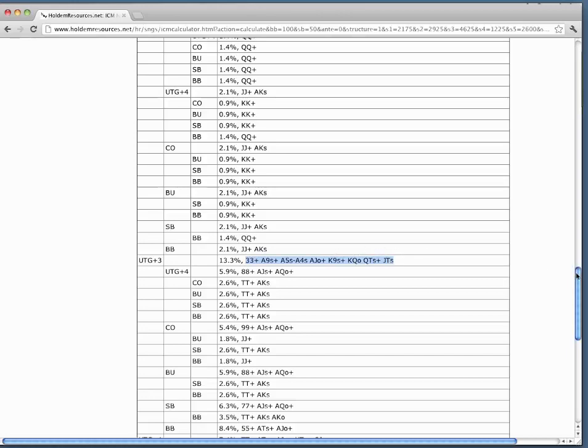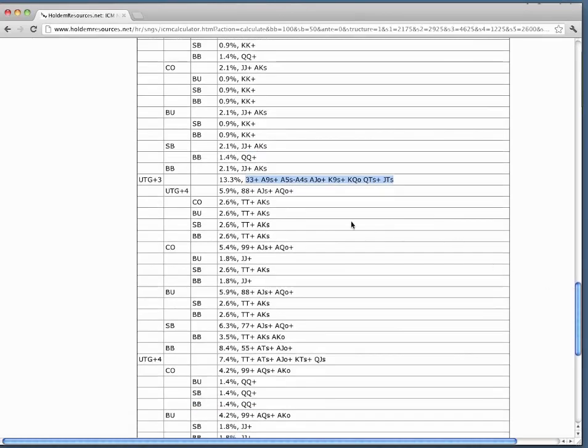The limitation of this is that we expect our opponents to be calling correctly. For example, the player next to us would be calling with eights plus, 89 suited plus, AQ offsuit. Scrolling down, cutoff has a similar range, through to the big blind whose range is always going to be slightly looser because there are no players left to act behind him — so he's calling with fives plus, AT suited plus, AJ offsuit plus. As we can see, KQ offsuit is in that range, so if we're pretty sure everyone was calling correctly behind us, we'd be able to profitably shove King-Queen offsuit.